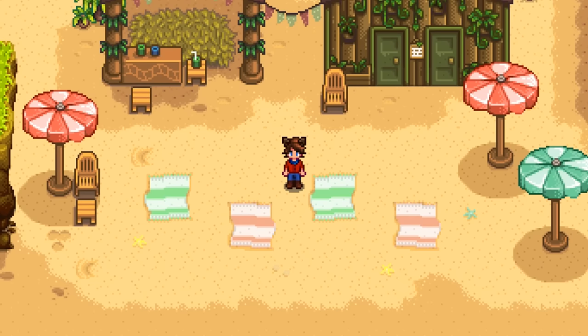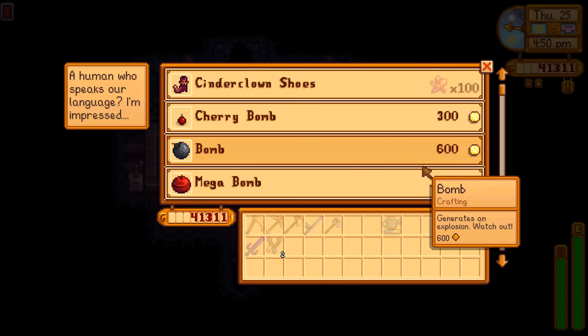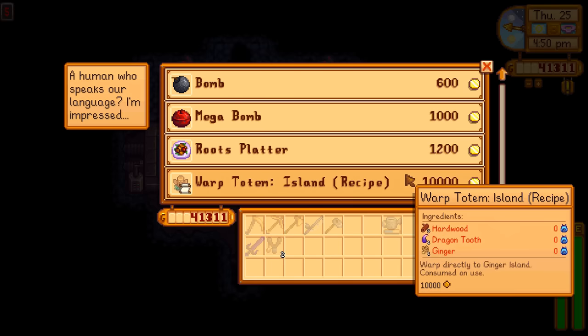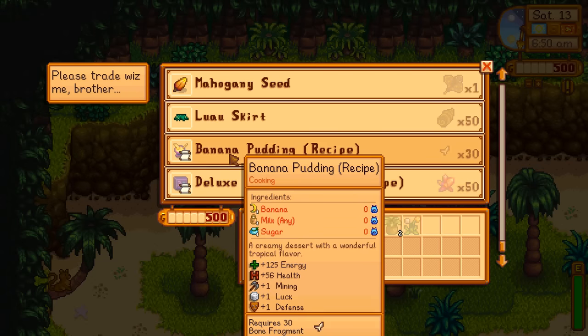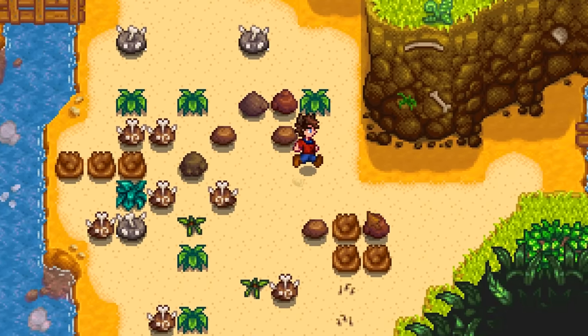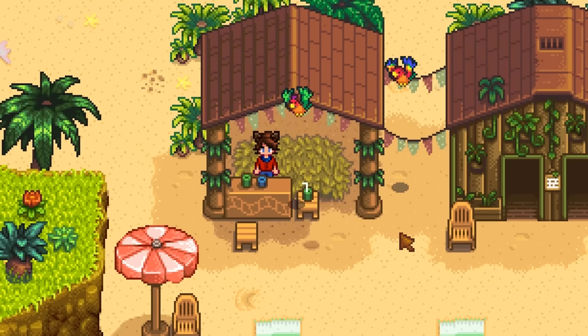As for the other recipes, there are only a few, and they're all exclusive to Ginger Island. The first can be bought from the Dwarf at floor 5 of the Volcano Dungeon — you'll need the Dwarvish translation guide obtained from donating the 4 Dwarf Scrolls to the museum, and it costs 1,000 gold. Banana Pudding can be bought from the Island Trader for 30 bone fragments, which can easily be found just up north near the river. For the last one, you need the Island Resort unlocked, and after that there's a chance every day that Gus could come visit as long as it's not rainy. When he does, he opens a little shop in the shack where he'll sell you the tropical curry recipe.